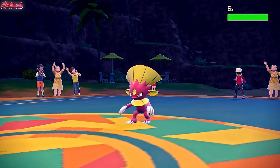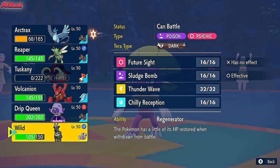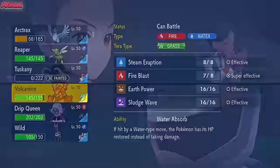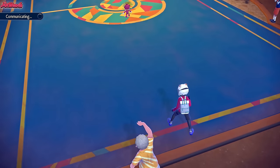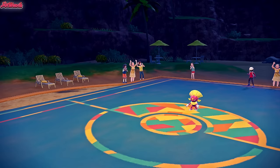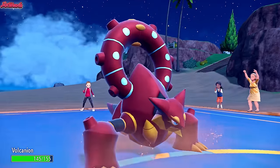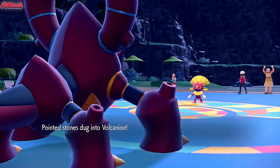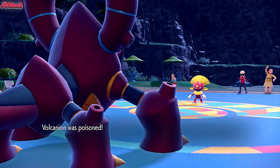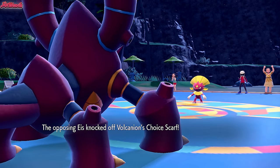Weavile comes back in. We can still use Articuno for the Exeggutor situations, but I want to switch out. Assuming they go for Knock Off to KO or Triple Axle, we should go into Volcanion - so that's exactly what I'm going to do. We withdraw and we're going to get Poisoned and Stealth Rocked. But Volcanion's job is to KO this Weavile. They go for Knock Off, which unfortunately means we get taken out next turn.